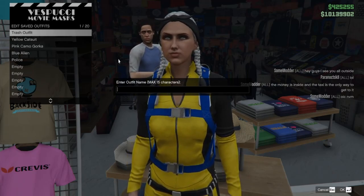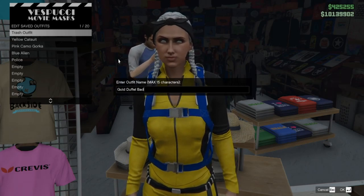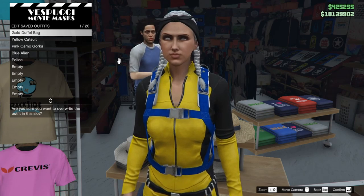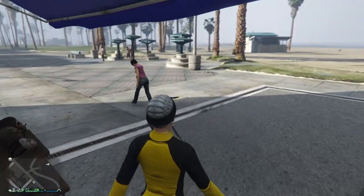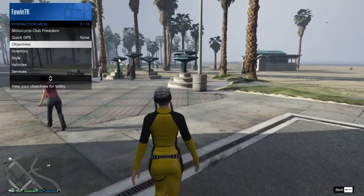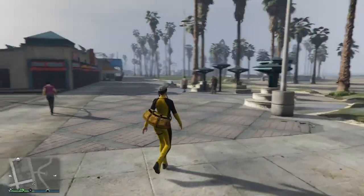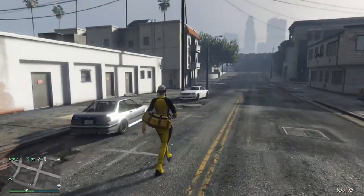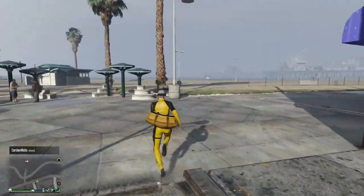Go ahead and save this outfit — I just call it the gold duffel bag. Make sure it's saved and then exit out of the mask store. Go to your interaction menu, go down to Style, select gold duffel bag, and there you go — now you have the gold duffel bag. I hope you guys enjoyed the video. Don't forget to vote in the poll for the next duffel bag color you want to see. Thanks for all the support — peace.